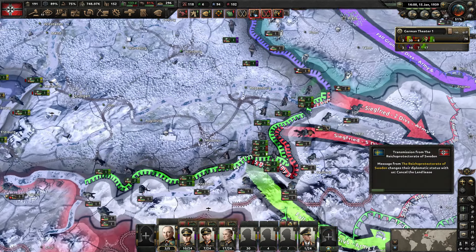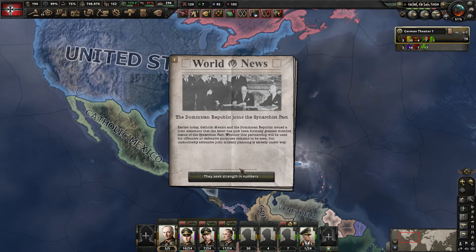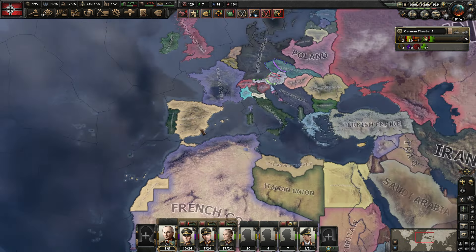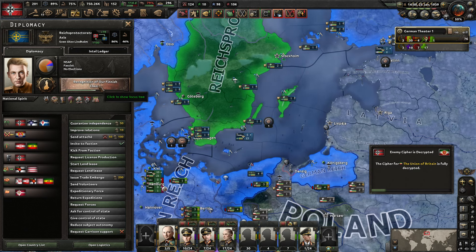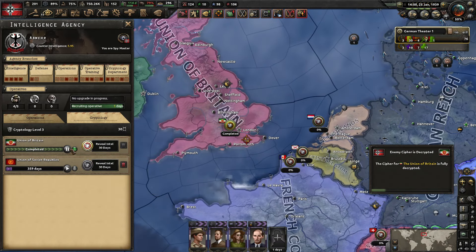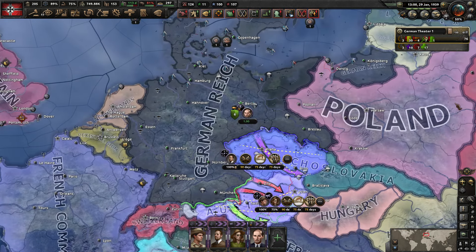The super heavy howitzer will require tungsten and steel. Luckily we have an excess of tungsten since we're getting so much from Sweden. We need to let these troops get over here, get their planning done, and increase their organization. The lease was canceled - not surprising since we're not at war anymore. Mexico just created a new faction which the Dominican Republic and Venezuela have joined - I assume that's going to result in them going to war with America eventually, which could result in America joining other conflicts we'd rather have them stay out of. Sweden is justifying a war goal, but as a subject in the same faction they wouldn't actually be able to make use of that war goal.